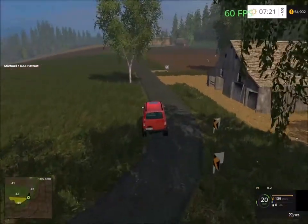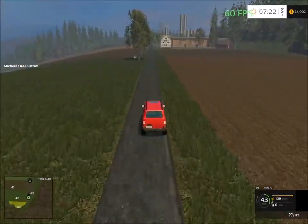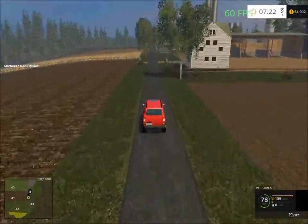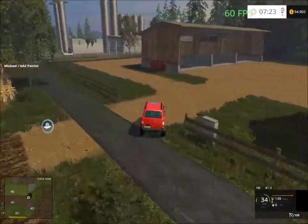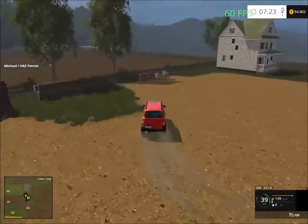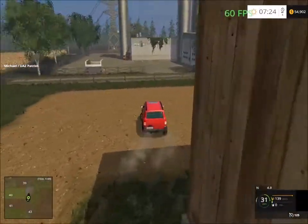Here we have a nice storage area. Here we have the milk factory and a gas station up here, and some storage as well so you can store your crops when you're farming on this side of the map. Storage here, fertilizer, and the gas station - there's a milk factory there.